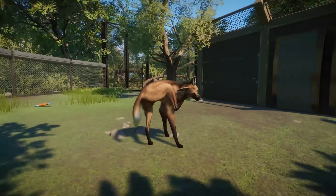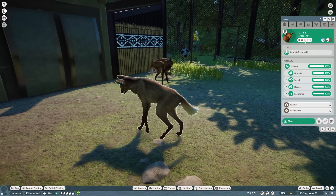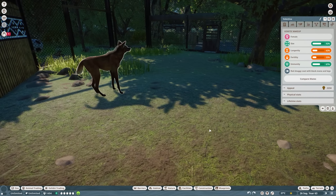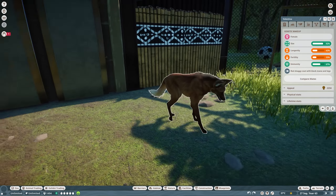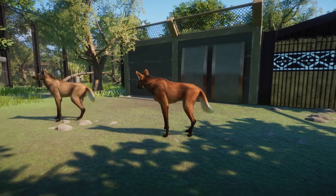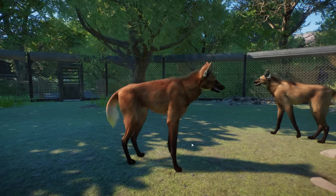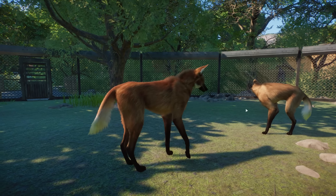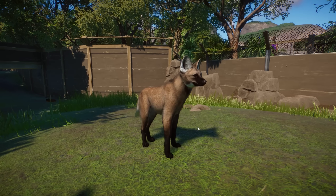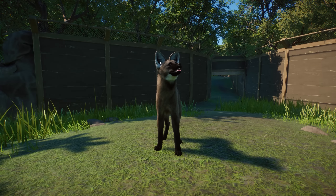Right over here we have the Maned Wolf with super long legs — these guys look absolutely fantastic. I am very impressed by them. They have different color patterns; I think this one is a light orange shaggy coat and this one is a red shaggy coat — this is the female. They look really pretty. I'm pleasantly surprised about these guys.